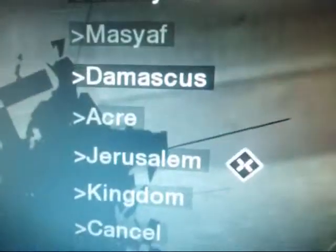Let's start with Damascus, which is the capital city of Syria. I'll go with the outskirts so you can actually see the city from outside. There's Damascus — this is what it looked like a thousand years ago, or at least that's what the game says. I've been there a couple of times. It looks nothing like it does right now in the modern day.